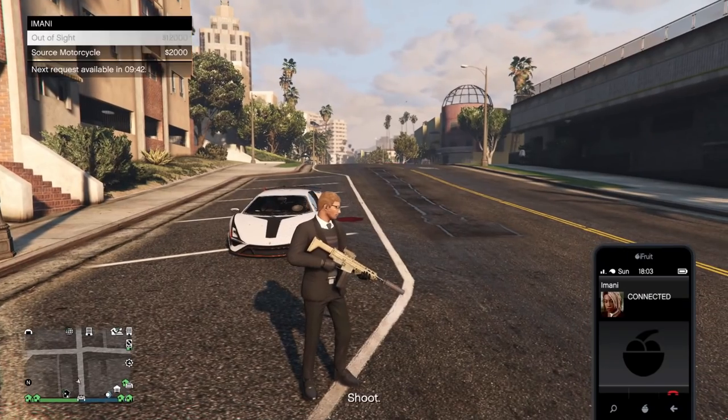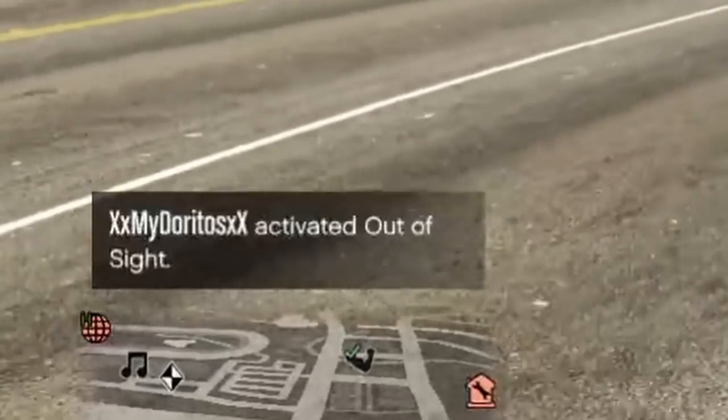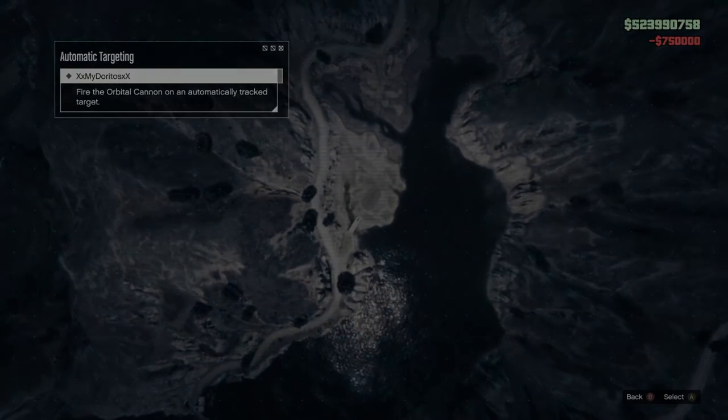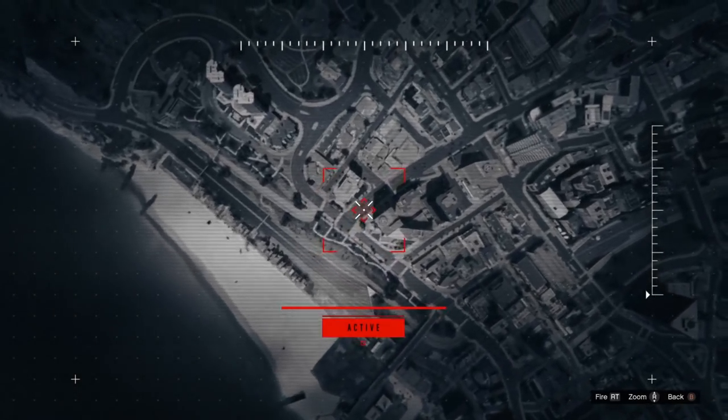Once it does end, you have to wait another 10 minutes to activate it again, which cannot be skipped unless you restart your game. It also does not stop the orbital cannon from locking onto you, which would have made it a very useful feature — being able to create a permanent spot on the map where orbs can't track you. But unlike the Lester off-radar and Ghost Organization, that's just not the case here.